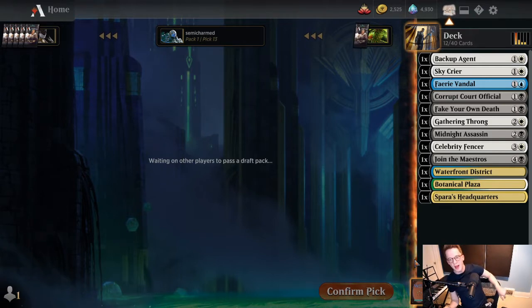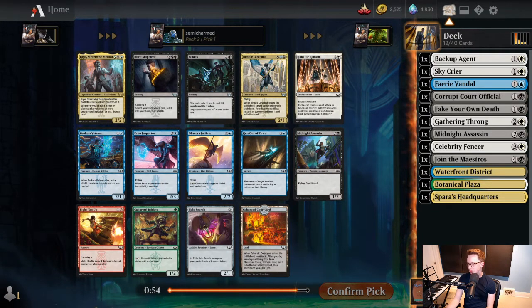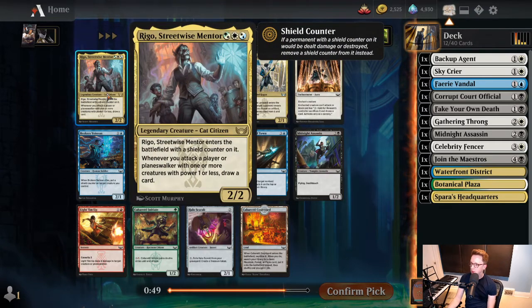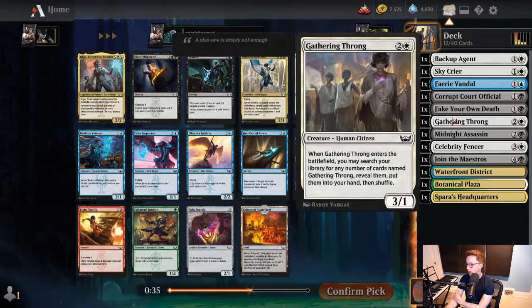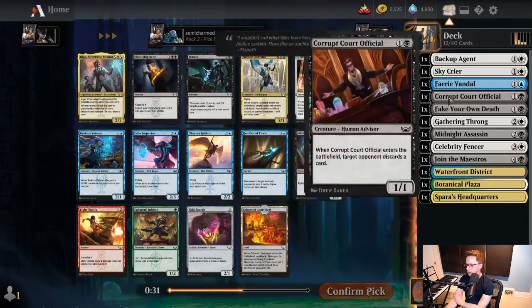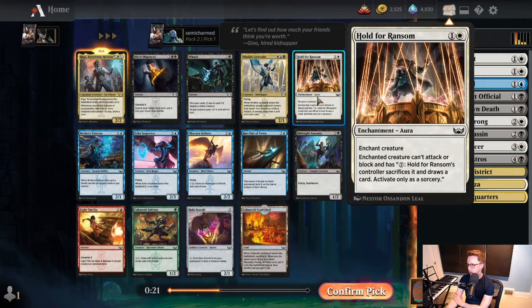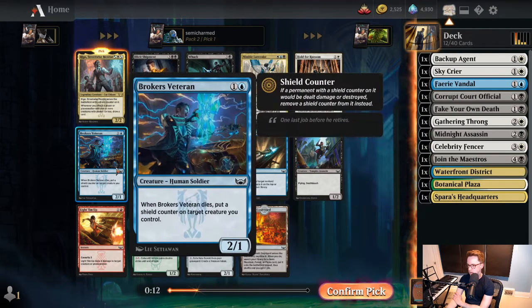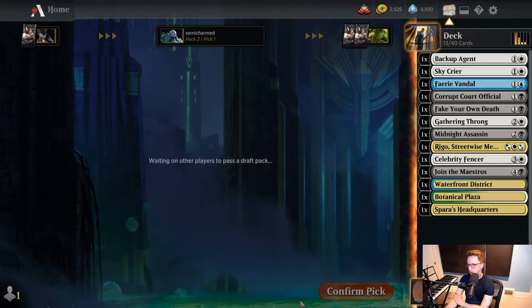Rigo! Whenever you attack with a creature with power one or less, you draw a card, and it has a shield counter. It seems good - also potentially a mono-white card and is flexible mana-wise. We have Backup Agent, Sky Cryer, Court Official, and Faerie Vandal that all work well with it. Nimble Larcenist is meh. Hold for Ransom didn't wheel last time. I think we'll take a chance on the rare. We might wheel some blue cards - We're Out of Town or Echo Inspector might come back. So yeah, I think we take Rigo here.